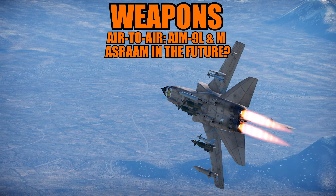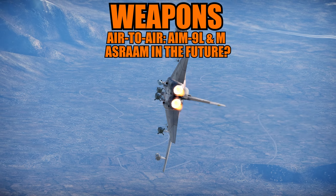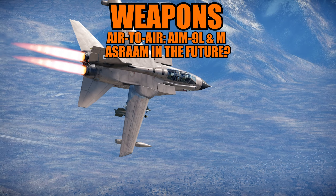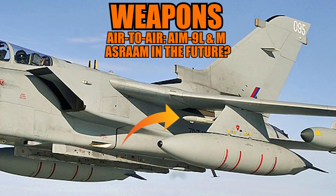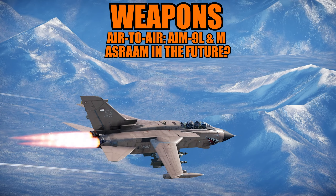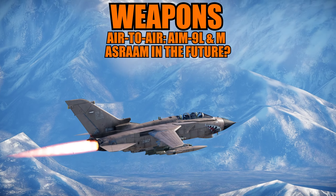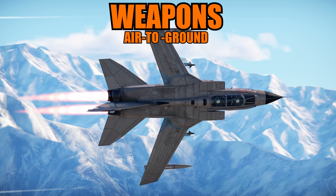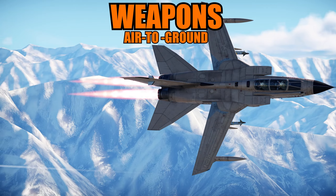For the weapon systems — this is where I think the fun actually is. For the gun, as I said, one of the guns was removed, but it still has the BK-27 Mauser 27mm revolver cannon, the same gun as the ADV. The pylons are the same, so it can carry basically the same amount of weight. It has a little bit more power, which might be better for flying, but the payload in terms of weight is pretty much the same.